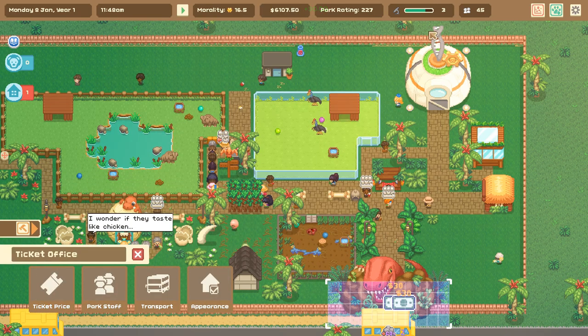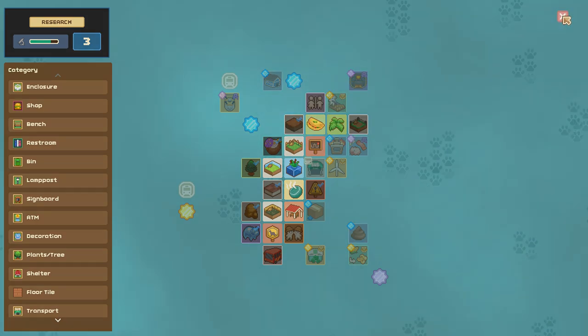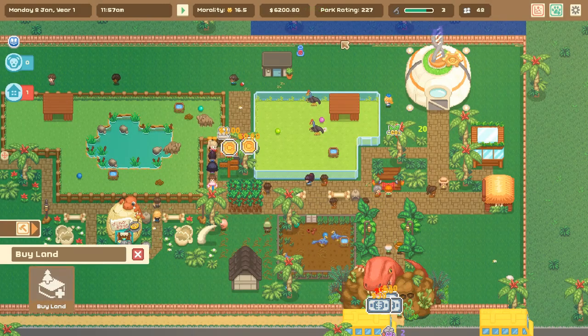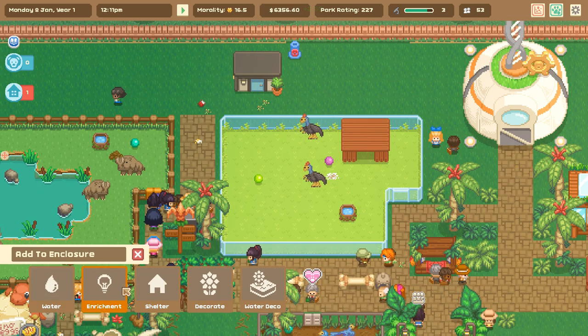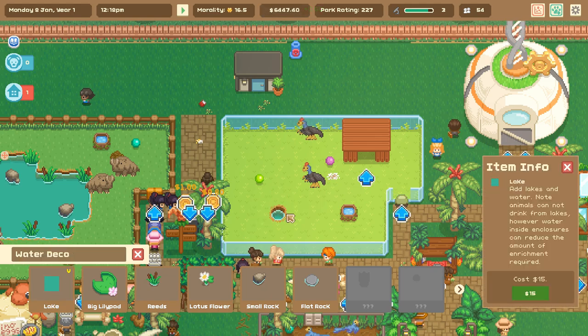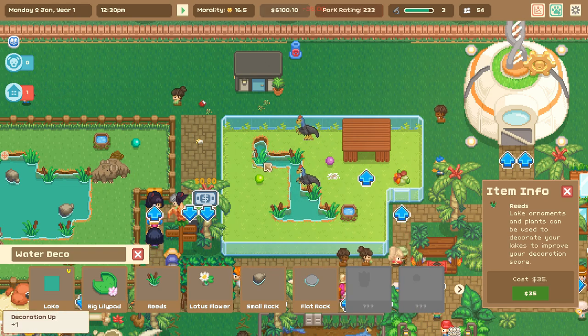Since we can't hire janitors yet and we're kind of twiddling our thumbs waiting to unlock a few things, let's give these guys a little bit of a lake - just a teeny one. Actually, maybe we'll do a creek for these guys. I've never tried that before, but they are in a grasslands exhibit. We'll do it from this angle, leave the bottom open, make a little creek river like so, and then add some reeds. Oh, that's so cute!